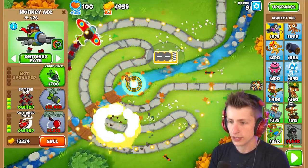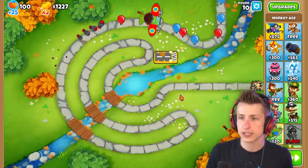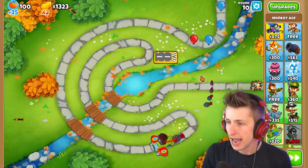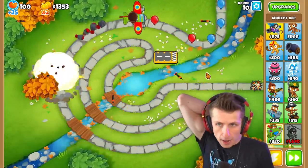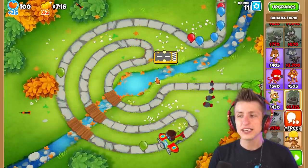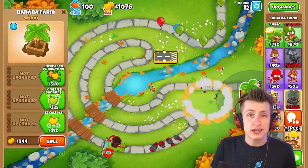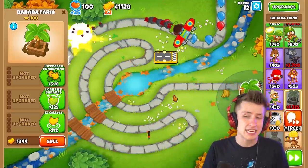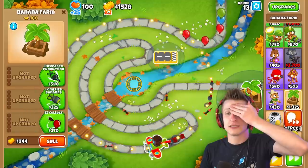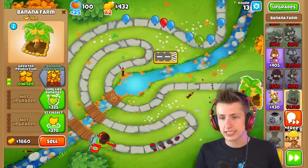It might actually be better to have it go around this way - it seems like he's doing more damage on this side. We need to start boosting this guy because any other time we put down a different tower, that tower gets the pops instead of our Monkey Ace. We're only at 800 pops and we need a hundred thousand.